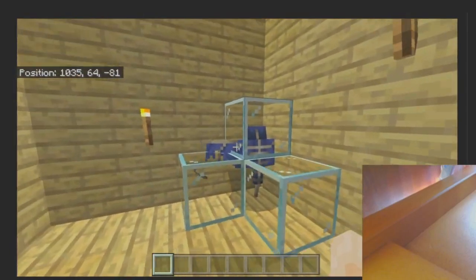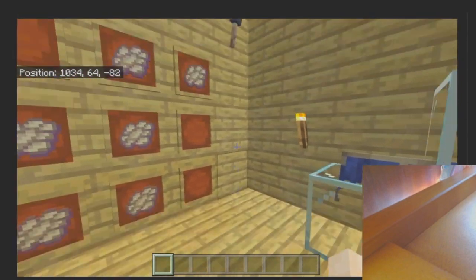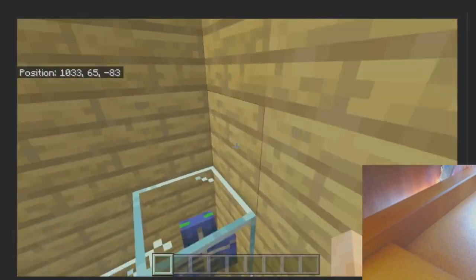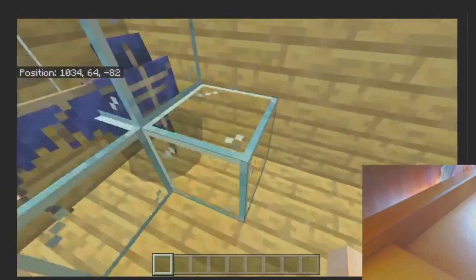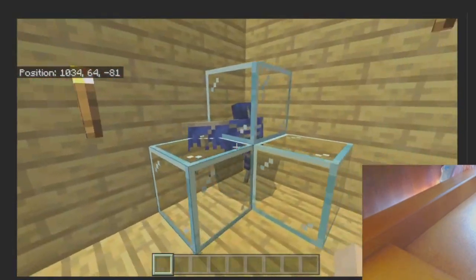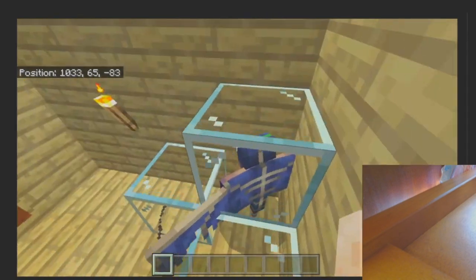You could also have the Elytra in End ship chests come with enchantments — maybe a 10% chance of an Unbreaking level, and a 2% chance of Mending on them. That would make Elytra from End cities more valuable. Elytra aren't super powerful — they're just a really good way of travelling long distances, and they're only really great when you have a gunpowder farm, which comes from a ghast farm, creeper farm, or mob farm. Your best option for gunpowder is a ghast farm, but if you want loot alongside it you can do a mob farm.